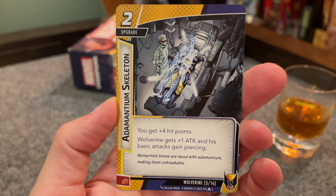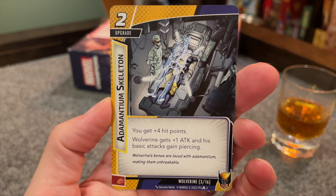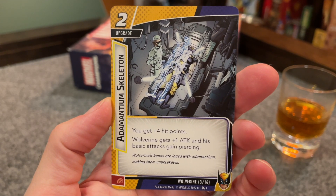Next is Adamantium Skeleton, a two-cost upgrade that gives Wolverine four additional hit points, plus one to his basic attack, and that basic attack gains piercing. That's obviously incredible — it gets his hit points up to 14, so you're going to really be able to take some damage to play those events, knowing that you've got a pretty hefty pool to pull from, and it's going to be replenished bit by bit, or you dip down to Alter Ego and recover for that six. Plus, you now have two piercing attacks — if you use your Adamantium Claws to pay for an event, that attack gains piercing, and now this gives your basic attack piercing, so tough statuses — what tough statuses?